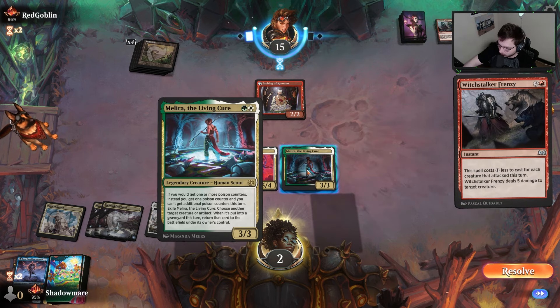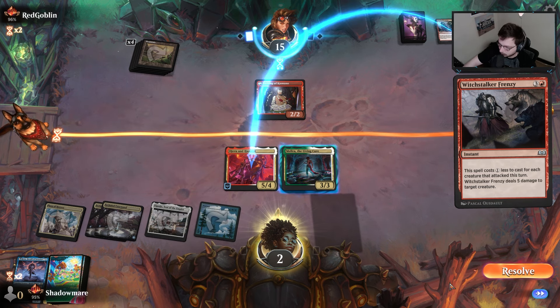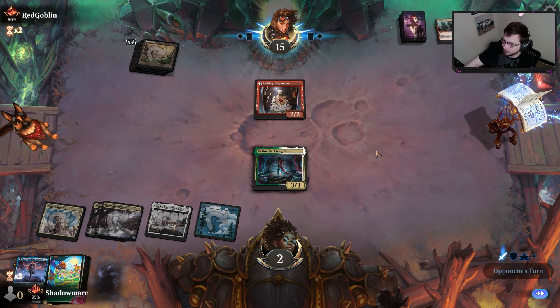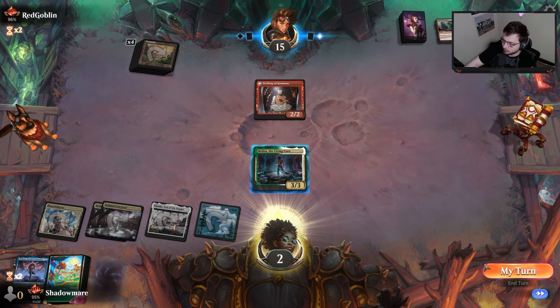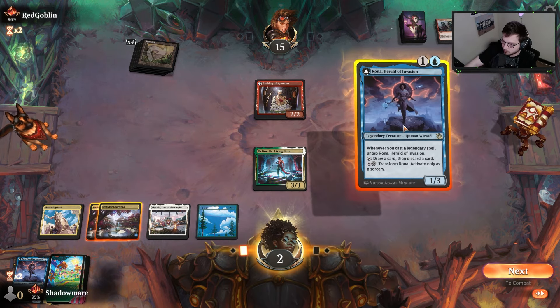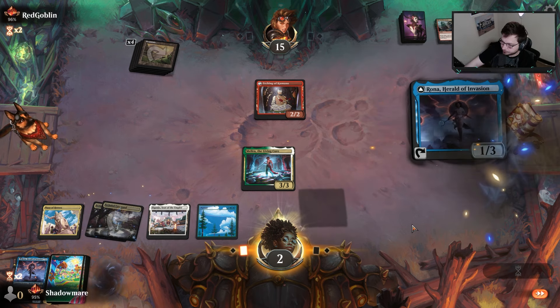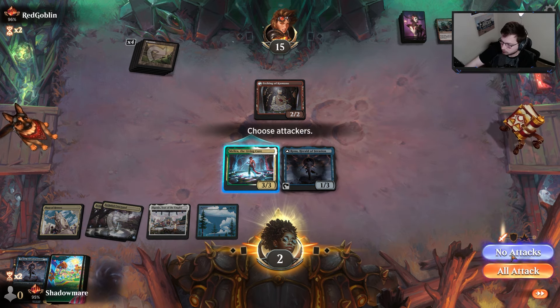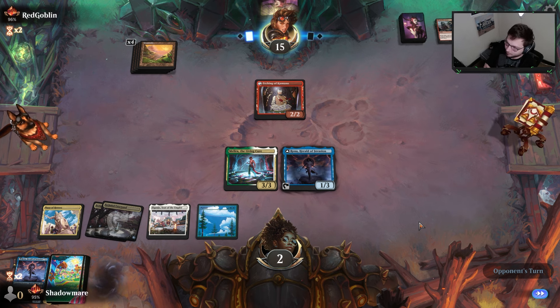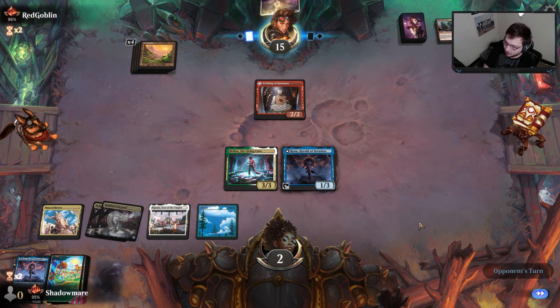It's getting dicey out here — I almost messed up. They gave me the option to mess up, I did not. Almost did it. Sometimes Melira and cards like that will work from exile — Melira does not. Let's see what we're doing here. We have to get filthy to bring this game back. Kellen would be nice but we know there's one on the bottom — well, close to the bottom I guess if you count the cycle.